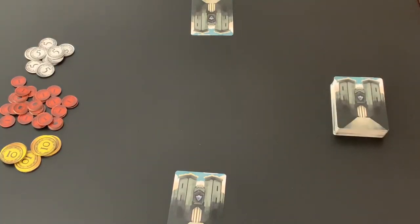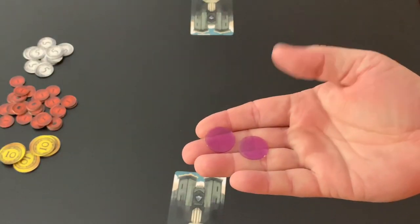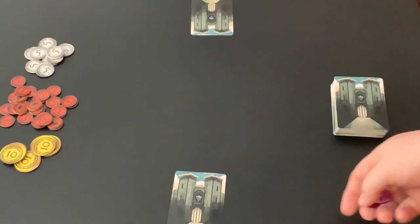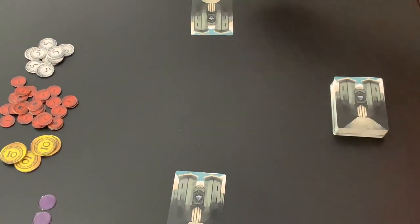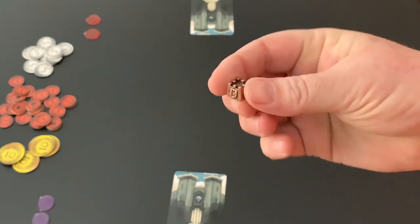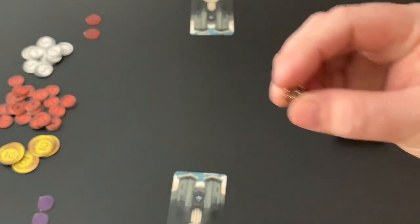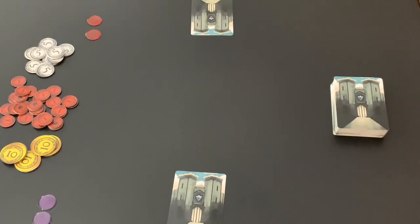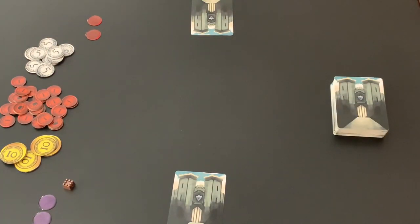Once that is done, each player will be given two bonus action markers — these are prototype components and not final. You will then select one player and give them the Royal Decree. This is a stand-in component; your actual version of Keep will look much different. The Royal Decree lets you decide — when you have the Royal Decree, you can choose to go first or last for the turn.